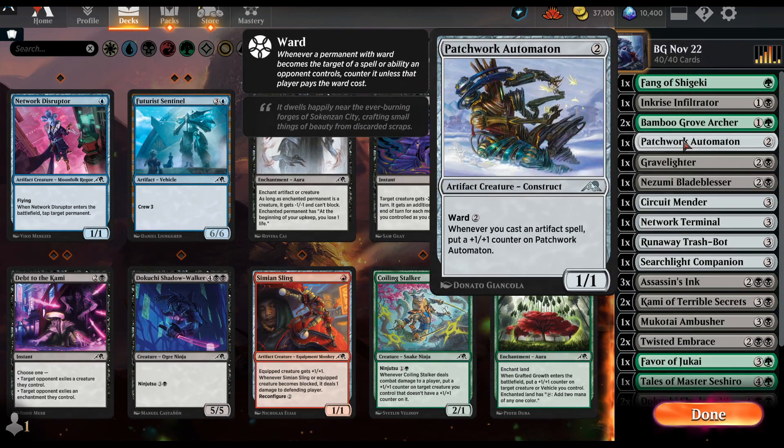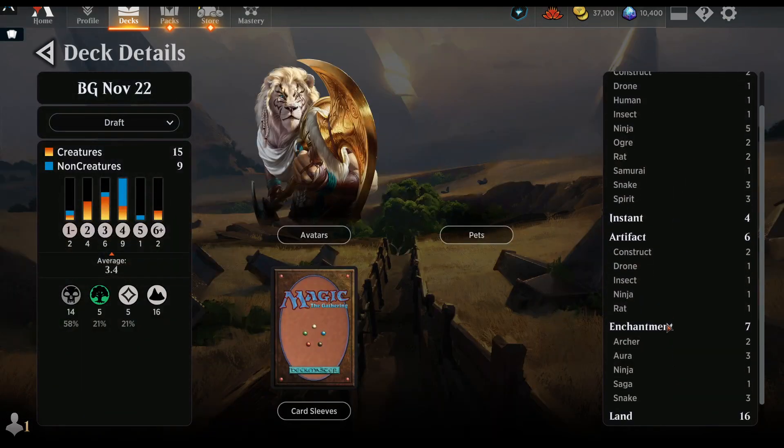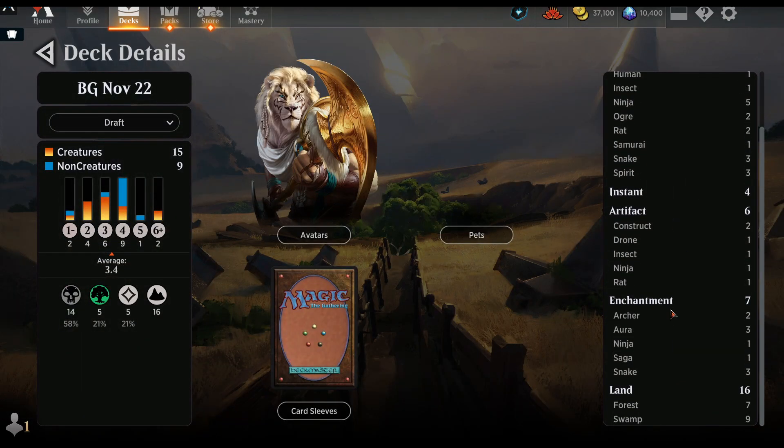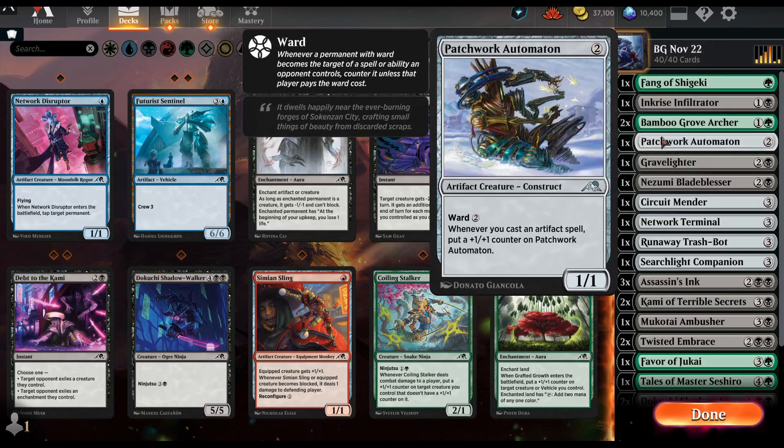This card I didn't use that much, but my deck has a lot of artifacts — six total — so at best it could get five more counters. I can't really speak to this card too thoroughly since I didn't use it much. I'll give it a B so far, but ward is also just very nice.